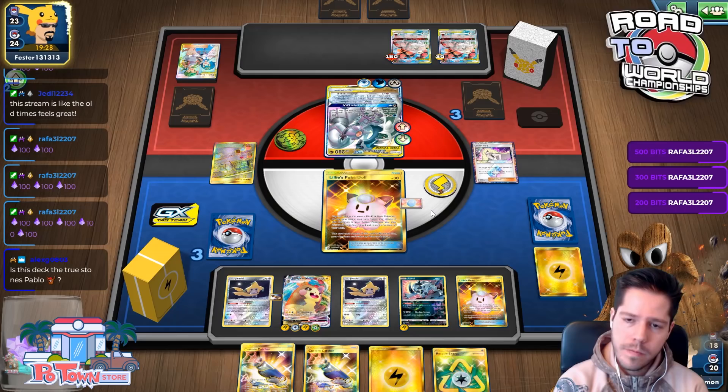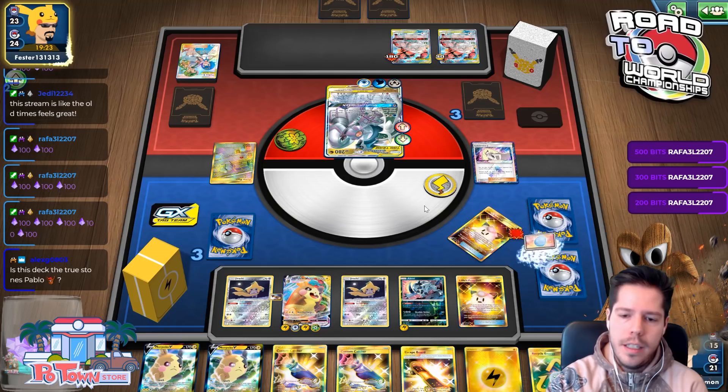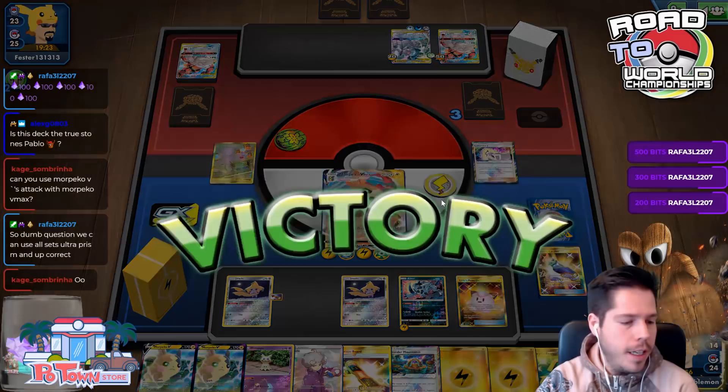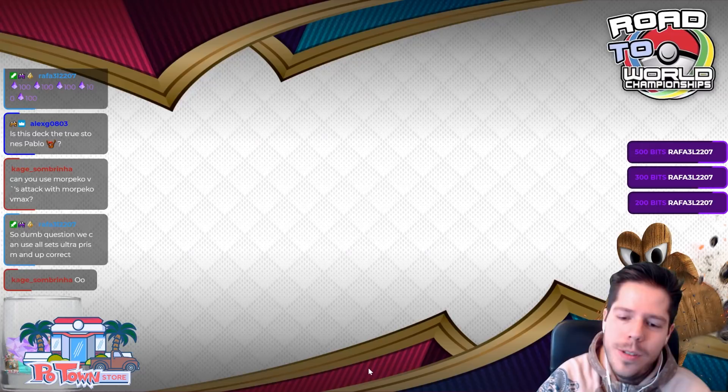Morpeko VMAX is about to take its first victim. Alolan Ninetales heals — that's fine. We finally have the two Custom Catchers in hand. We'll just go ahead and pop this person with Max Discharge. Very nice! Can you use Morpeko V's attack with Morpeko VMAX? Yes, because I have a Memory Energy attached.